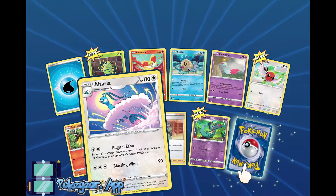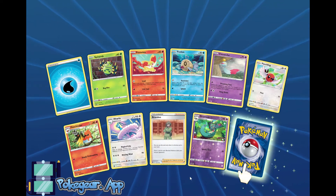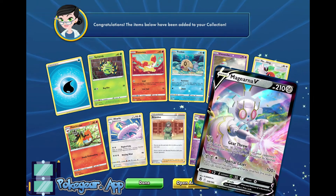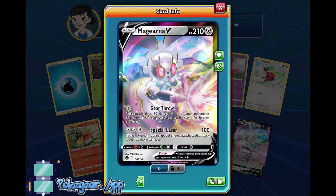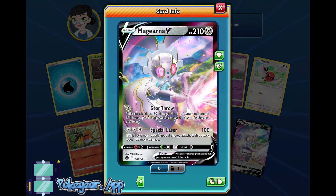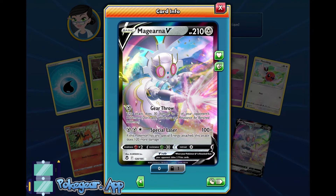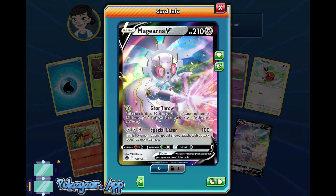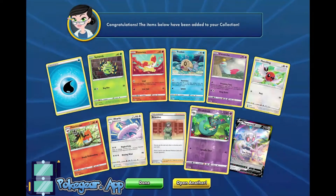Altaria — move all damage counters from one of your Bench Pokemon to your opponent's Pokemon. That's pretty cool. Magirna V — first Ultra Rare. I don't think Magirna's gonna see a lot of play; 220 and Choice Belt is 250. Magirna V is not going to be that great, but okay — that's our first Ultra Rare. Looking up, hopefully.